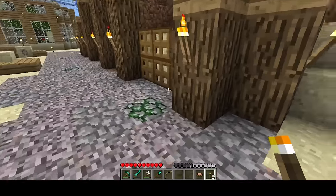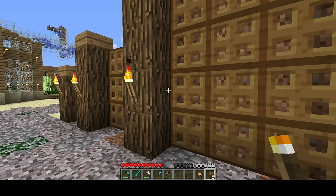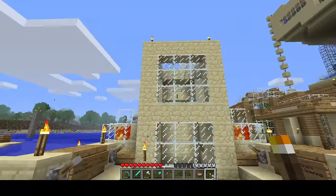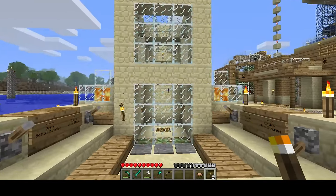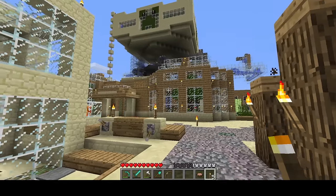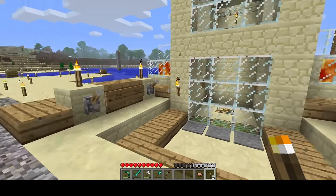Heading over here, I've got this nice little retaining wall since I had to cut into the hill. There's not a lot of block options in beta, so you have to work with what you've got. This is the output of the slime farm. It's ugly, I know, and it kind of blocks the view of the main storage room, but it works.